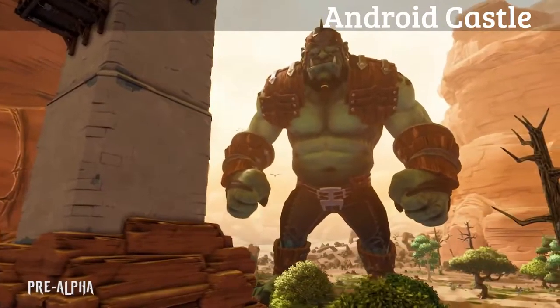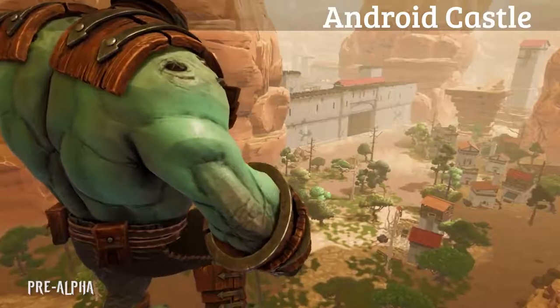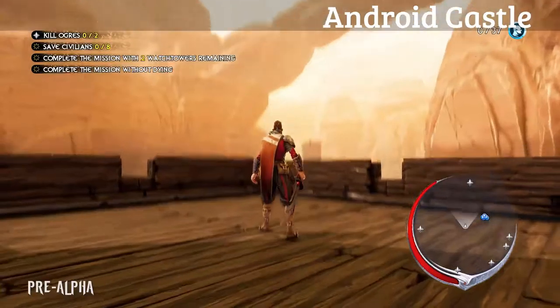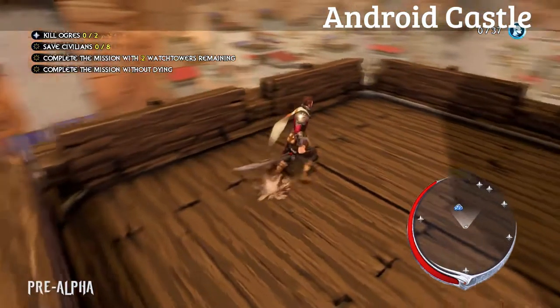Extinction takes place in a lush, vibrant fantasy world full of painterly textures and bright, rich colors. But this world has come under siege by an organized army of massive otherworldly invaders known as the Raveni, who have begun systematically eradicating humanity off the face of the planet. You play as Avil, one of the last of the Sentinels, a legendary group of warriors with the skills and tools necessary in order to take down these massive foes.